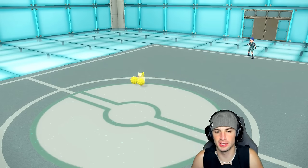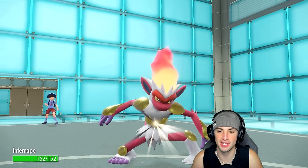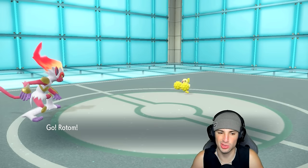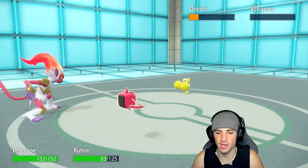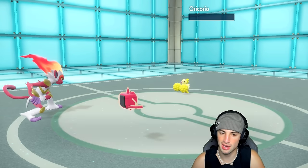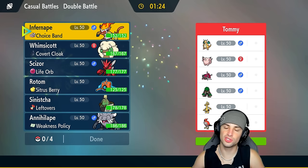Even though Mach Punch will be not very effective, it still gets STAB boost, Choice Band boost, Iron Fist boost, and their Tailwind is gone so we actually outspeed. We're just going to Volt Switch then Mach Punch — I'm curious if Mach Punch picks up the KO. I go Mach Punch, it picks up the KO. Hot start for us — Infernape showing out, we're sitting 1-0.